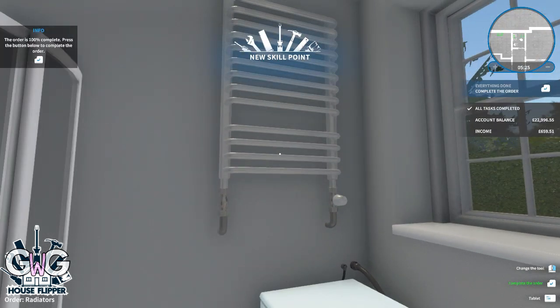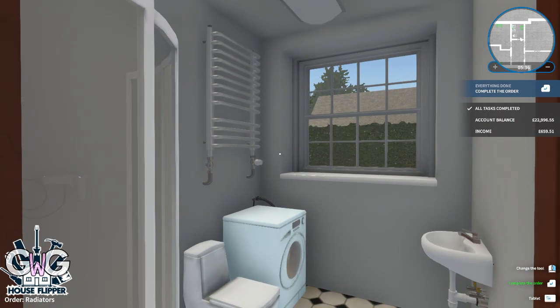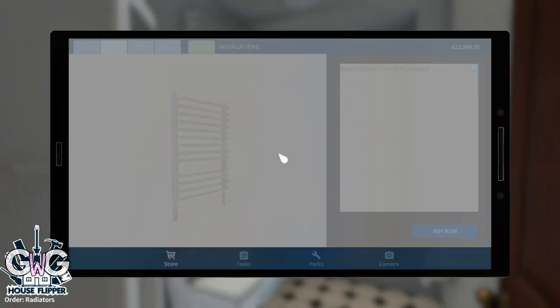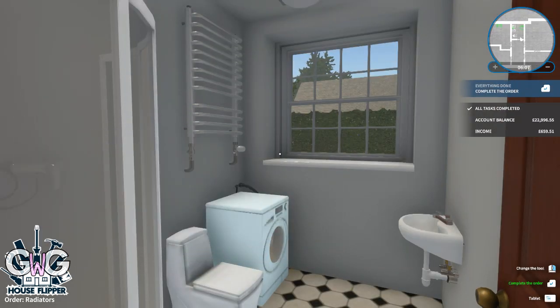That completes this order. We've also unlocked a new handyman skill point, which will be very useful. I'm going to use it on Fitter again — it's now 50% faster. Then click Enter to complete the job and head back to our office.